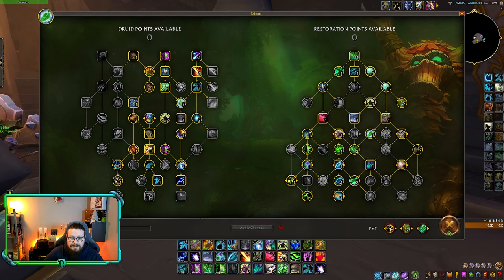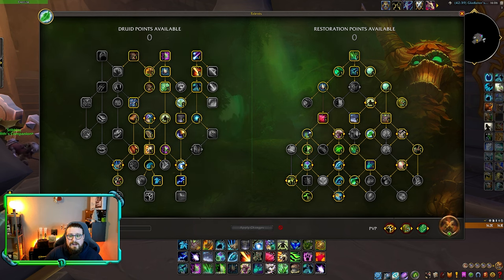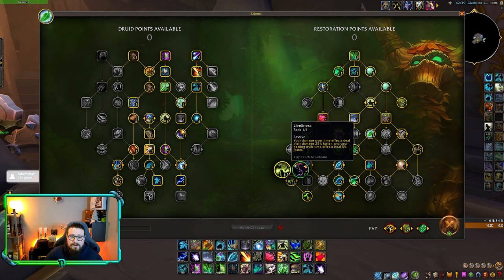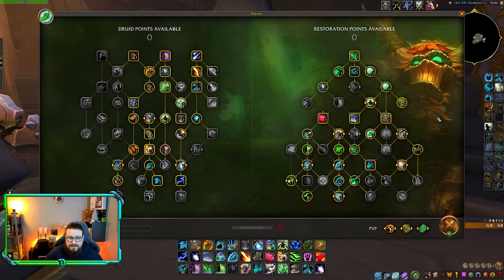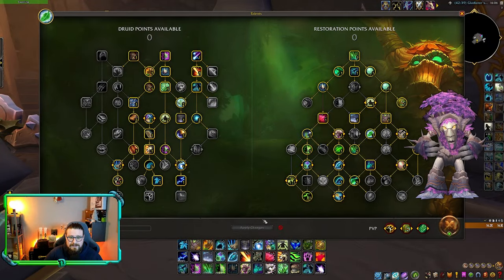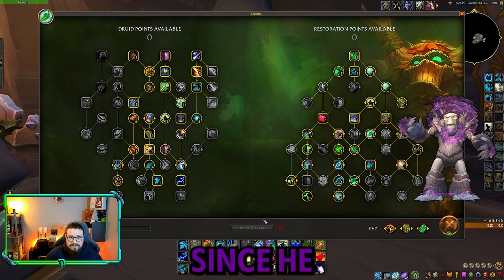So the talents — I went with this build, I'm gonna link it down in the description. You can swap Vortex for Entanglement if you want, and you can go with Master Shapeshifter if you do a lot of shapeshifting. Otherwise I went with this to get the 5% faster healing on my HoTs. Don't forget the PvP talents — I'm going to show them on screen since the footage wasn't included.